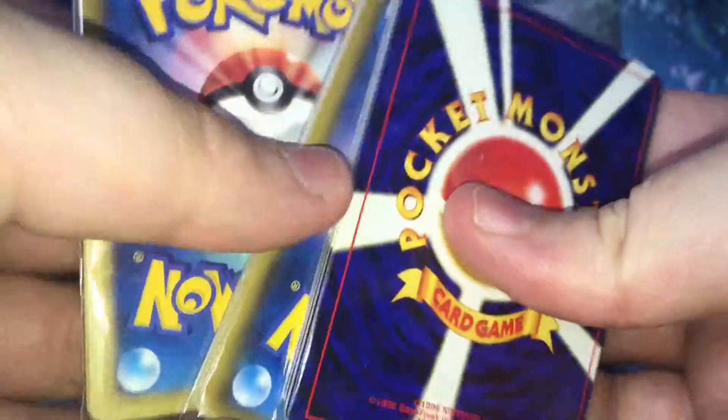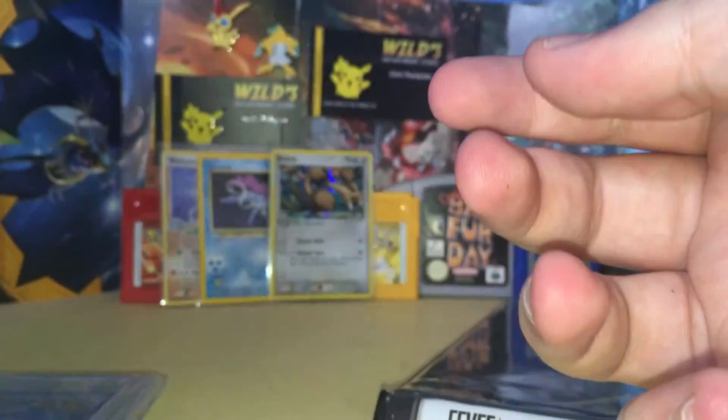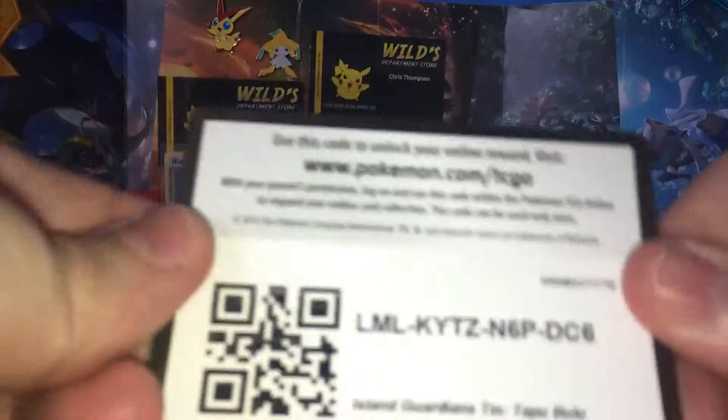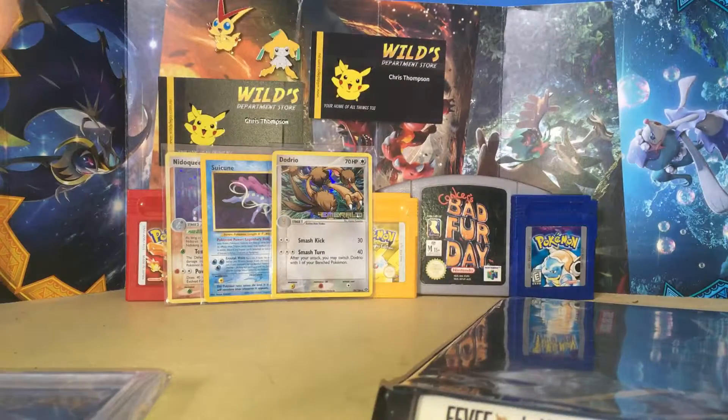They're all random — I love them. They're like a dollar each, so they're pretty good. I'll give you guys another code now as well — it's the Tapu Bulu tin code. Take one code per person, alright?